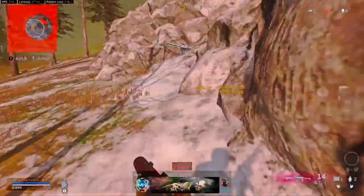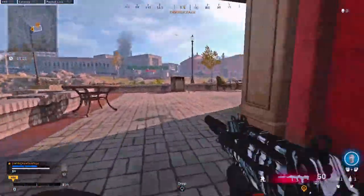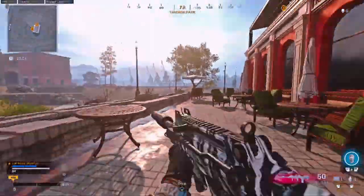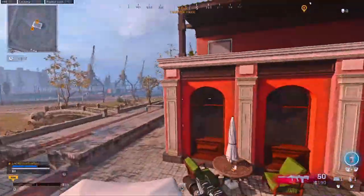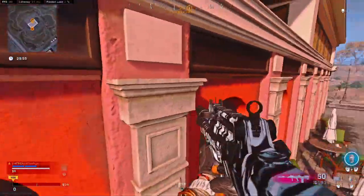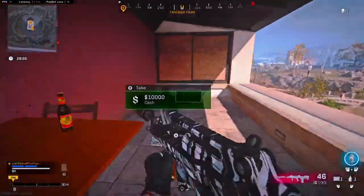The first spot we're going to cover is at the red cafe that's scattered across the map. If there's an open umbrella outside, that means you can get upstairs without going through that one single choke point. You just have to jump on the open umbrella, jump on the closed one, and then you can get on the ledge and pull off a nasty flank on people inside.